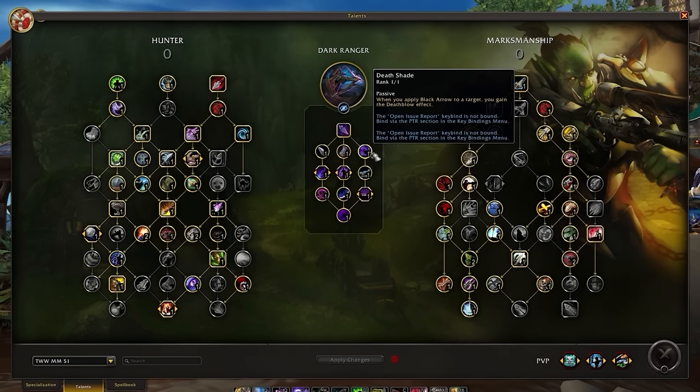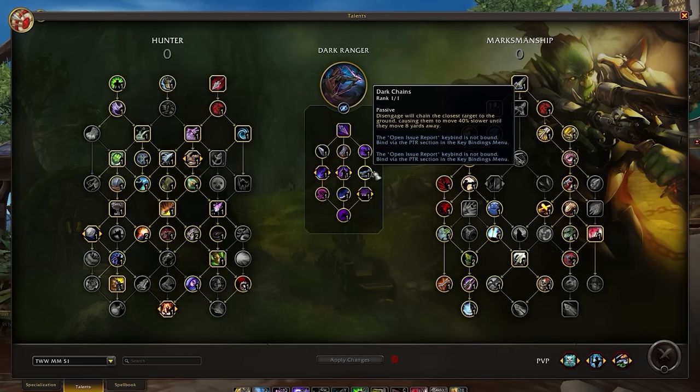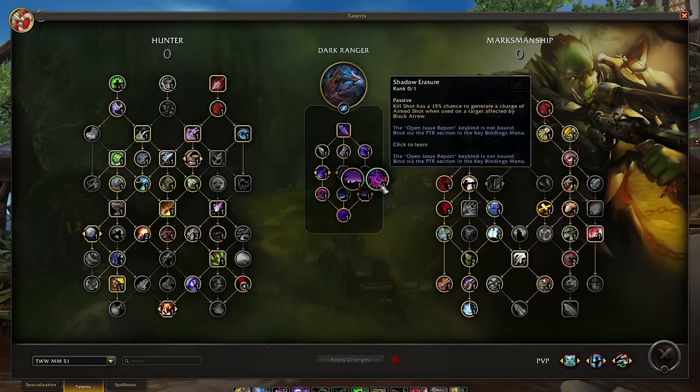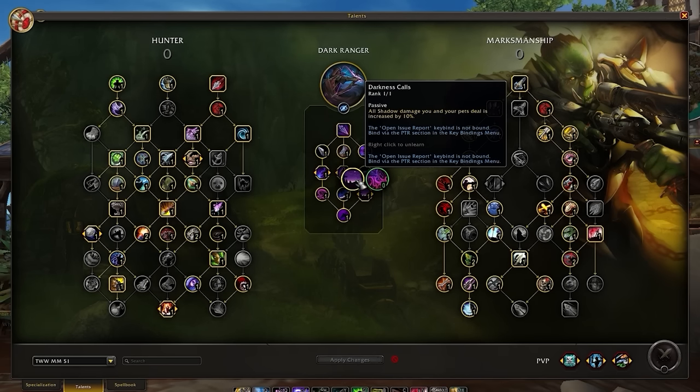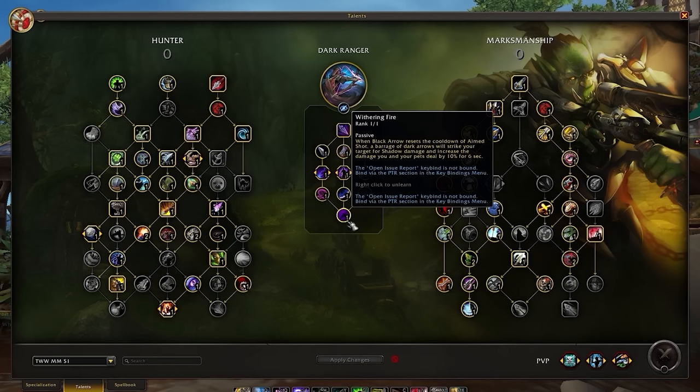On the right side of the tree, Death Shade grants the Death Blow effects from our Marksmanship tree, increasing pressure through Kill Shot procs usable on any target regardless of health. Dark Chains adds control by snaring your closest target to reduce melee uptime. For the last choice node, Darkness Calls is preferred over Shadow Erasure, adding bonus Shadow damage to Black Arrow for more consistent burst — this also makes our Wailing Arrow build more viable. The Capstone, Withering Fire, supplements single target burst by applying a barrage of Dark Arrows on the target affected by Black Arrow, plus a six-second damage buff.